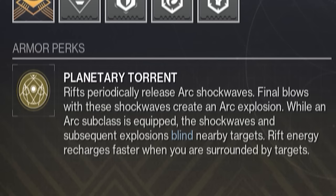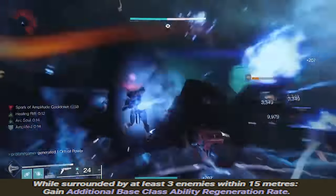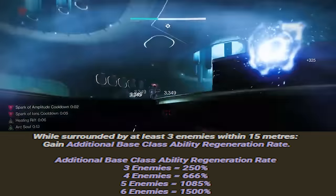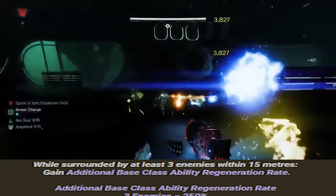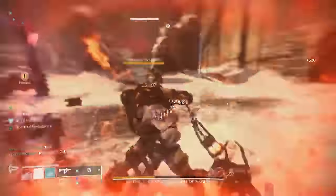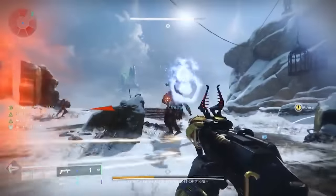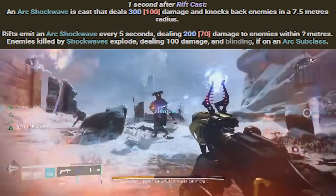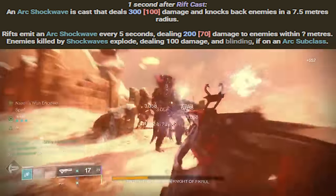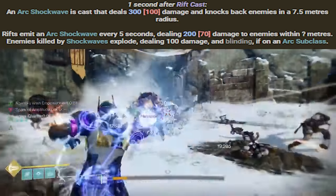Planetary Torrent provides enhanced class ability regeneration whenever you are surrounded by at least three enemies. With three enemies nearby, you'll have a bonus of 250%, but with six or more enemies nearby, that gets bumped up to a 1500% bonus. The base cooldown time of a Rift is just over a minute, but with Vesper of Radius, you could have another Rift available in less than 15 seconds. When you cast a Rift, it will start sending out Shockwaves that inflict Arc damage to any enemy within 7.5 meters.